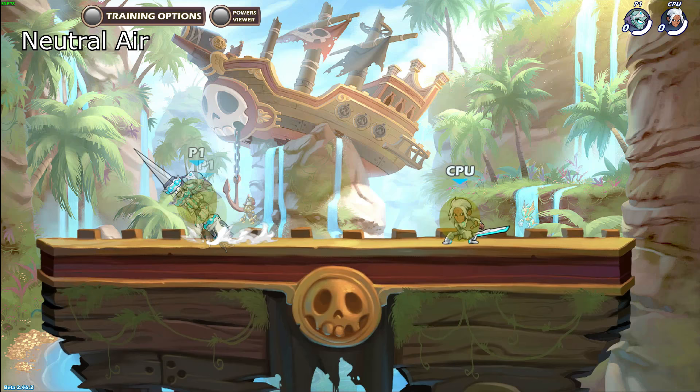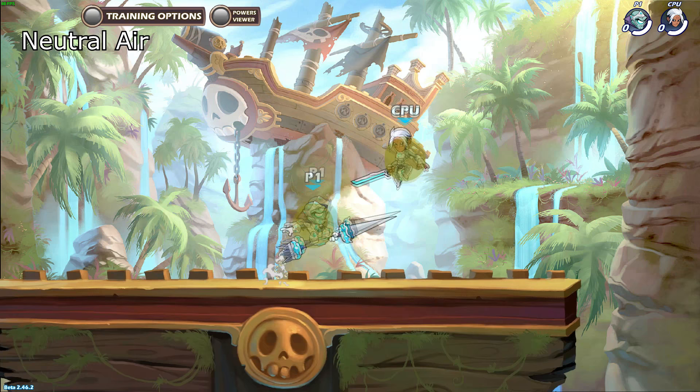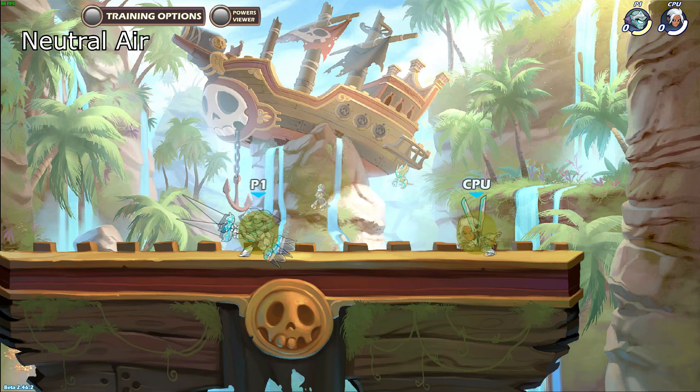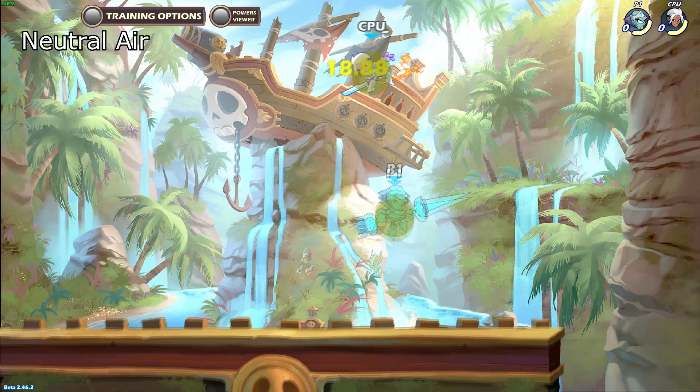Neutral air is a very flexible move because of its wide range of hitboxes and being the only lance attack that lets you steer left and right as you see fit. So against any weapons, you can throw it out and back off safely if you miss. This is usually good if you think the enemy will dodge or jump forward above you, as many try to do to avoid the long reach of side air and down air. I run into this the most against katars, sword and axe users where they try to double jump above the side air or down air.